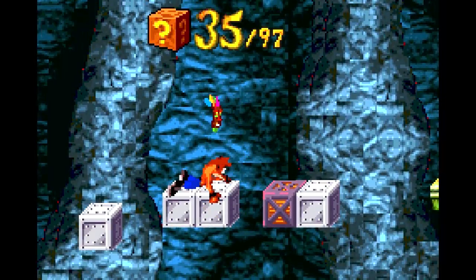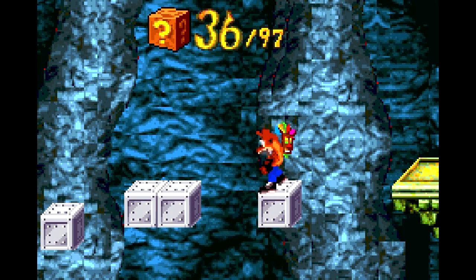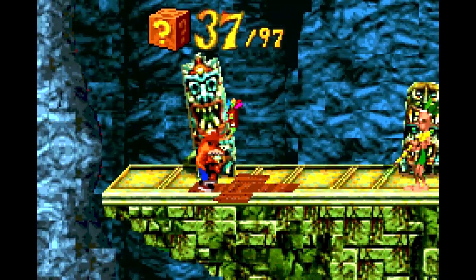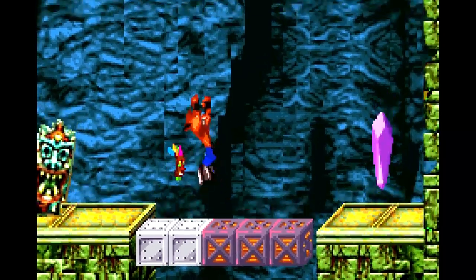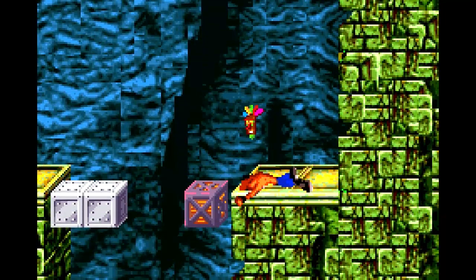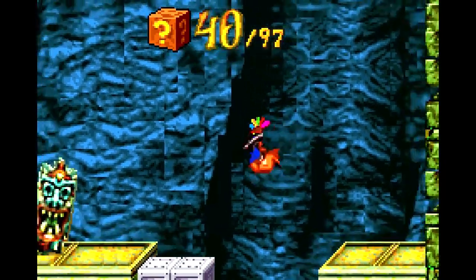Now we need to use our Super Body Slam to take out the purple crates around these steel crates. There's going to be more of that later on. And as you can see here, the lab assistants can change between standing and squatting in order to shoot darts at you, so be mindful of that. And now, as the title dictates, it's time for us to go down the hole.